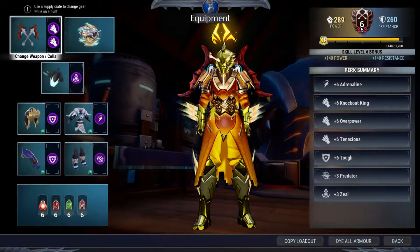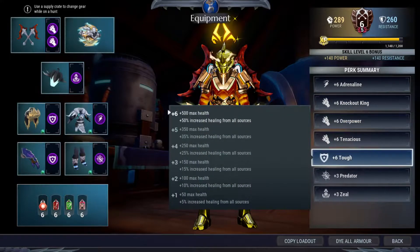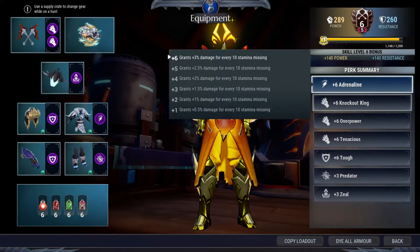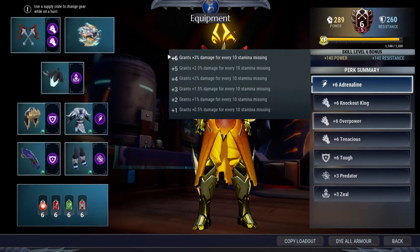It's easy to build, easy to farm. I'm using Knockout King, Overpower, Tenacious, and Tough as always. Here's Adrenaline — so I'm gonna use that spinning blitz a lot, my stamina is gonna get decreased a lot, and it's gonna give me bonus damage for every 10 stamina missing, which means I can get around 33 extra damage when my stamina hits zero.